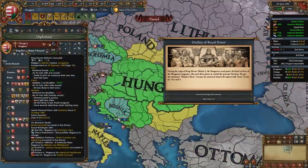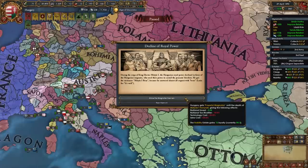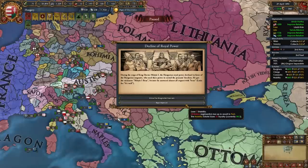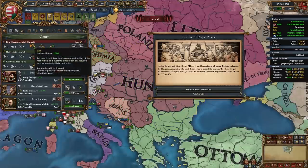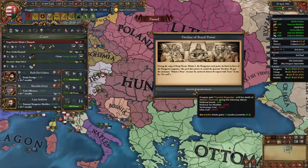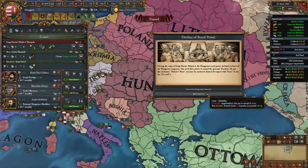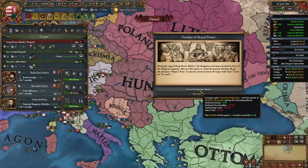We actually don't want to beat up Poland and Lithuania too badly because soon we'll be fighting the Ottomans. PU them and take their money. Now you have three junior partners: Bohemia, Poland, and Lithuania — and possibly Burgundy if you got lucky. After PU-ing Poland, take the mission Jagiellonian Union, which gives plus one diplomat and plus one max promoted culture for the end of the game. Now that we're done with the Balkan minors, Bohemia, Poland, and Lithuania, it's time to set our sights on the Ottomans.